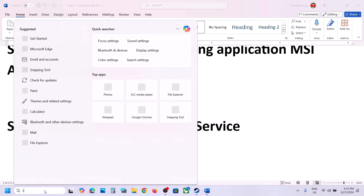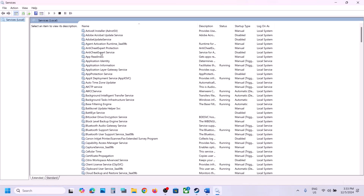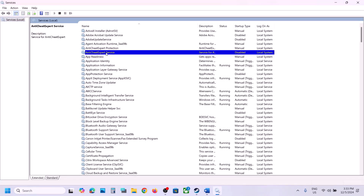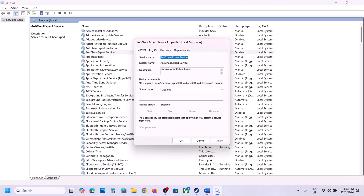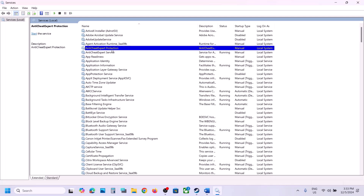The next step is to start the Anti-Cheat Expert service. Type 'services' in the Windows search box and click on Services. Find the Anti-Cheat Expert service, double-click it, and set the startup type to Manual. Click Apply, click Start if it's highlighted, then click OK. Also make sure Anti-Cheat Expert Protection is also set to Manual.